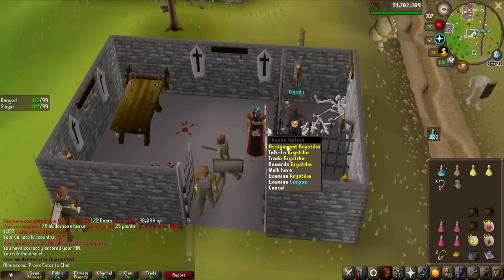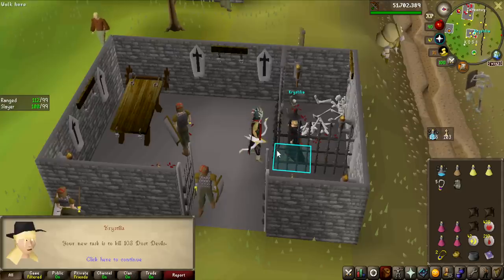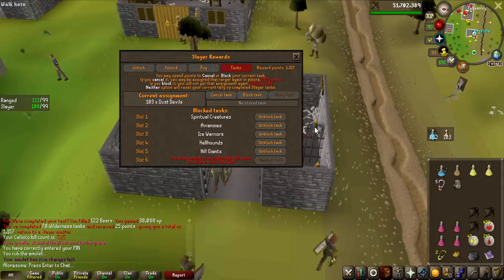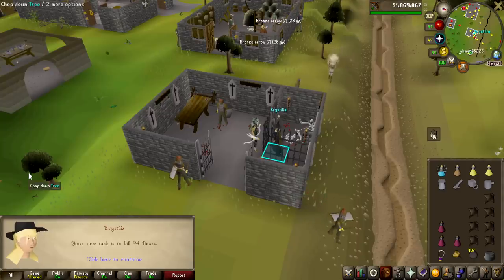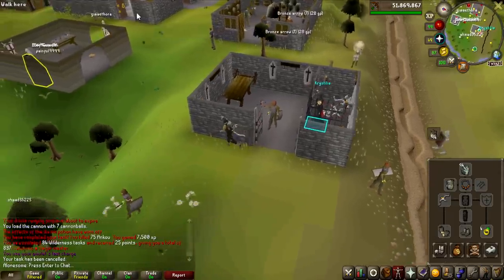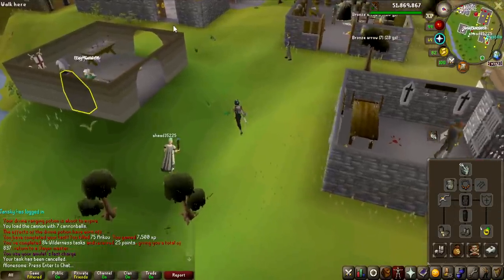Can we get lucky and get a back-to-back with a slayer cape perk? We cannot, but I have a lot of points and I'm going to skip a few. If I get some really easy tasks I'll probably just do them. 94 bears — that is definitely enough, and that means I do not need to bring the Bracelet of Slaughter for all of these kills. I have enough anyway, so Berserker gloves it is for some extra DPS.